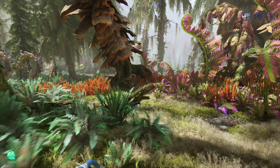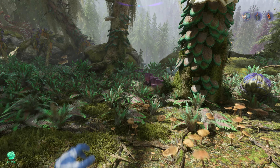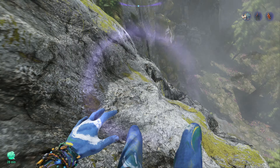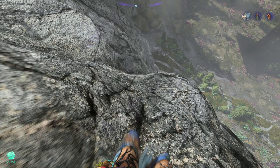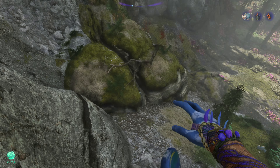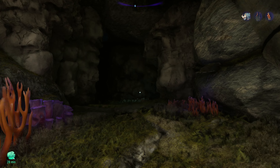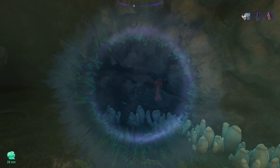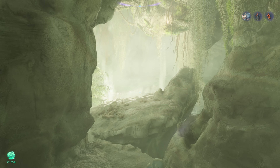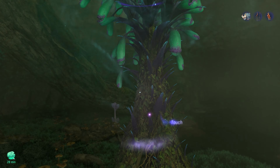There is a bell sprig that's nearby. So our Na'vi senses are taking us down below, and we're looking for a cave — it's right here. There's our bell sprig. But what's in this cave other than blinding light? Some waterfalls in here, that's kind of cool. Outside of the bell sprig though, not a whole lot going on.